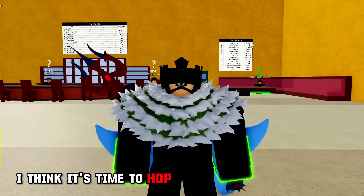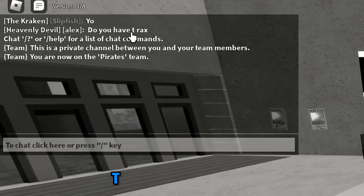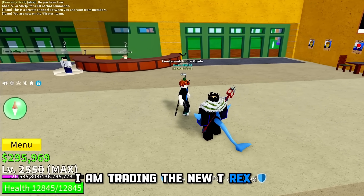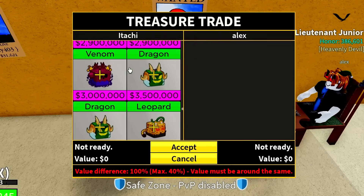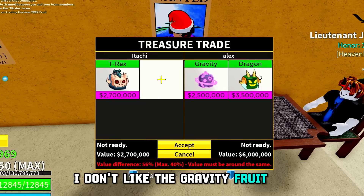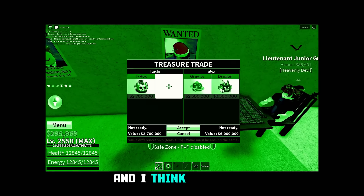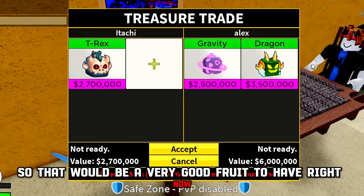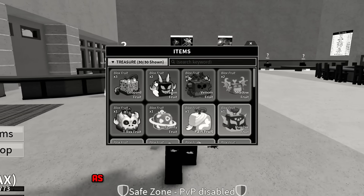I think it's time to hop into a different server. We are in the new server and already there's somebody asking for the T-Rex fruit. I am trading the new T-Rex fruit. Let's see what this Alex guy gives us. Not a good start — I don't like the Gravity fruit. The Dragon is actually quite decent because it's getting a rework and its value may even raise up to a Leopard fruit. But I'm not going to be trading my T-Rex fruit for just a Dragon fruit.